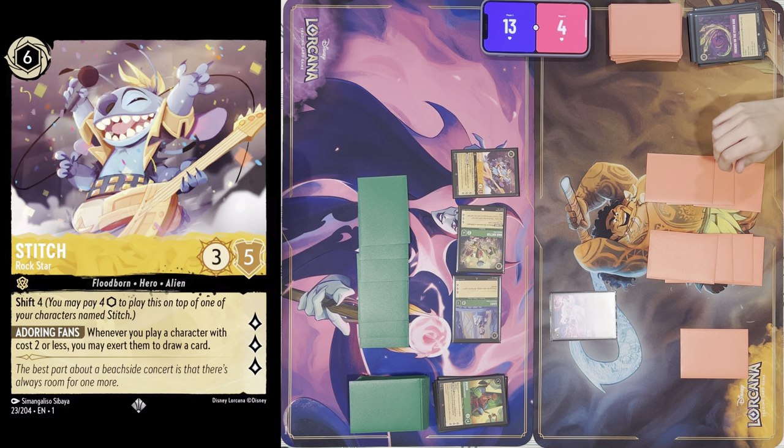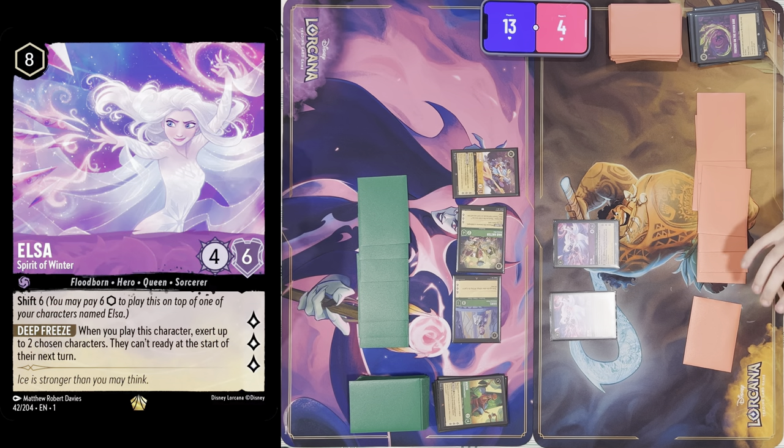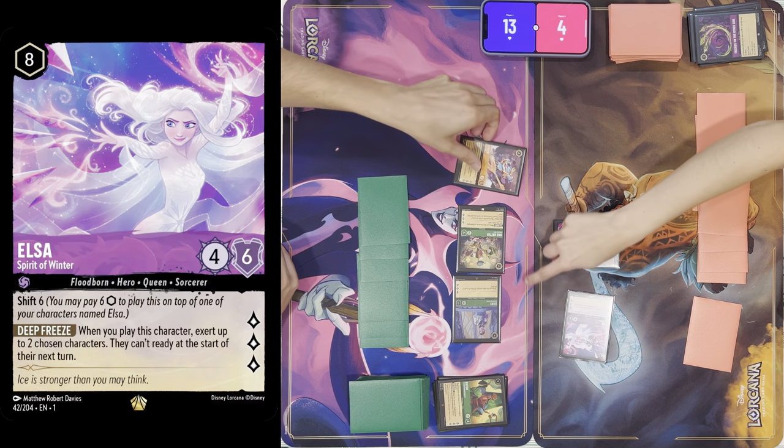How much can you stall? I'll tap another eight for another Elsa — which ones are you choosing now? Because now you can choose new targets. You can still keep going. Your Elsa can take another one of my characters out too, but my Elsa can't take out Stitch. So I'm going to use this Elsa to attack into Mad Hatter, and these two will remain exerted.